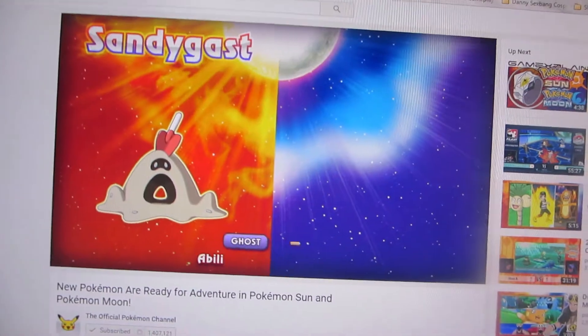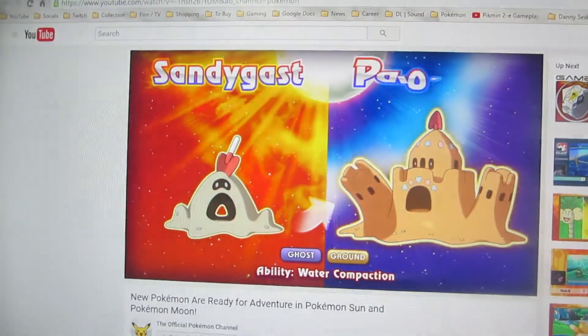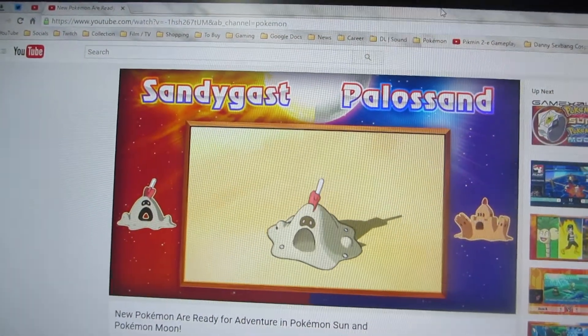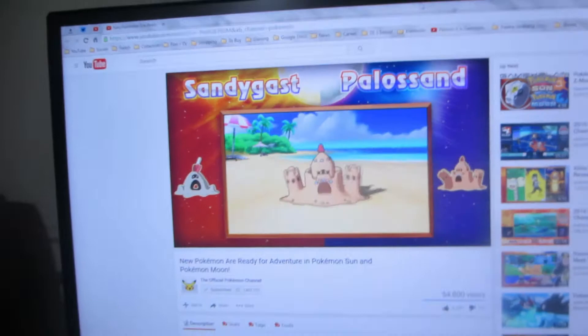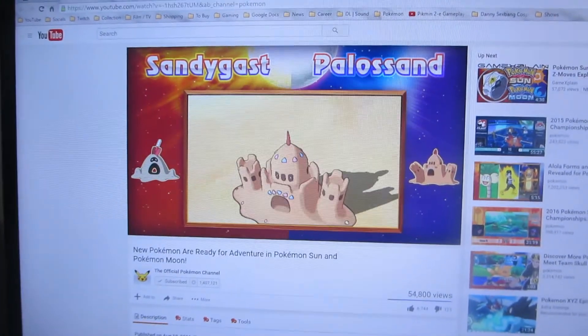Then the Sandcastle Pokémon was revealed as Sandygast — Ghost/Ground type. Its ability is Water Compaction, and its evolution is Palossand. Water Compaction raises its defense when hit by water moves, which makes sense because if you get sand wet it gets hard. And then the evolved form has the same ability as well.